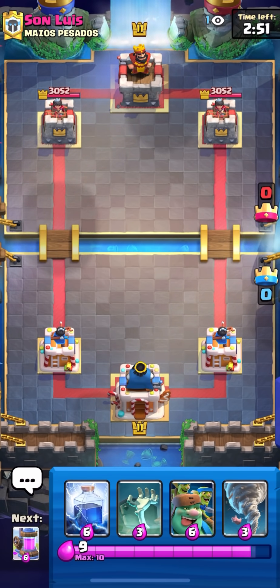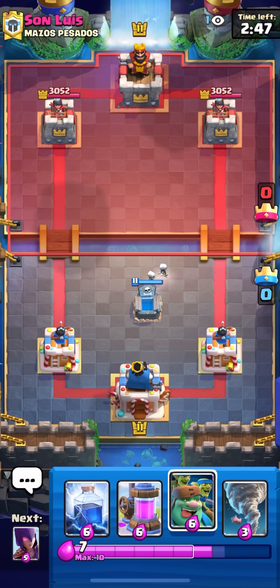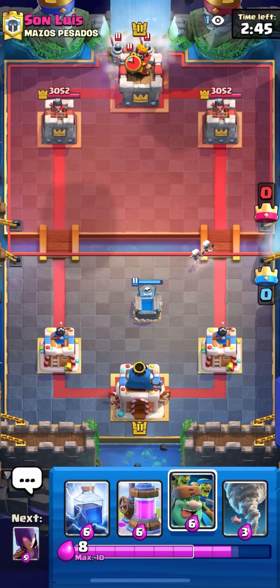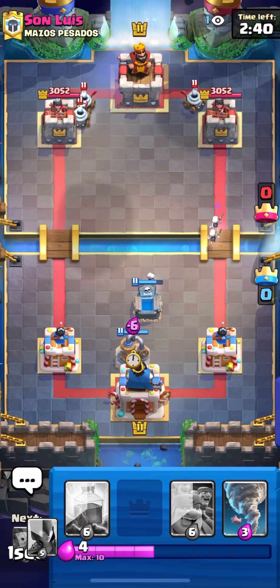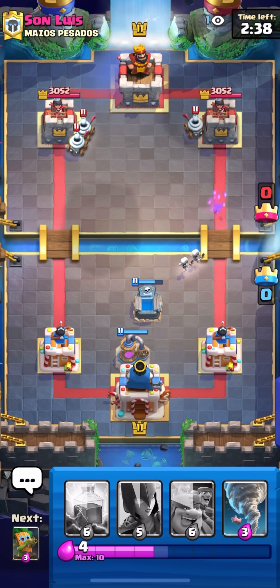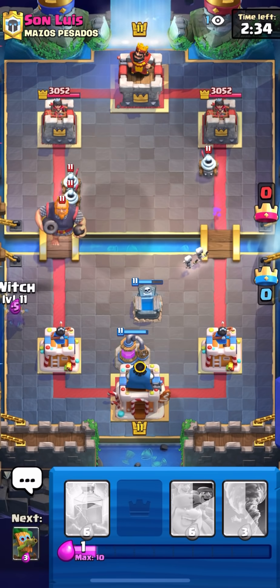We have an interesting hand here - don't have too good of a card to cycle, but I guess we just place Tombstone. I don't really want to overcommit with the Dark Prince in the back before I know what he has, so I'll go Elixir Collector to bait out his big spell and see what it is.